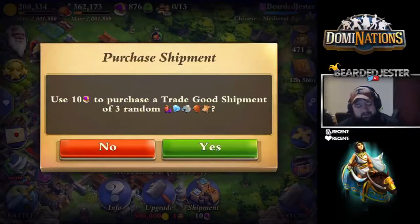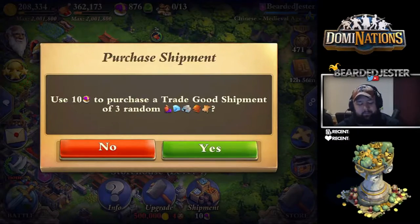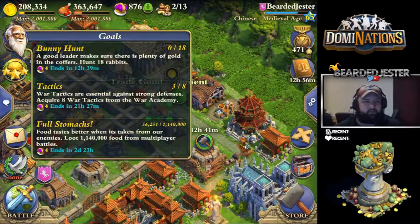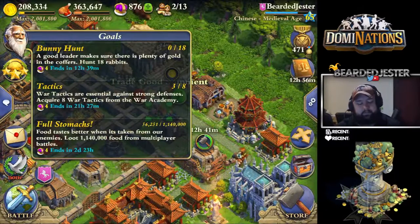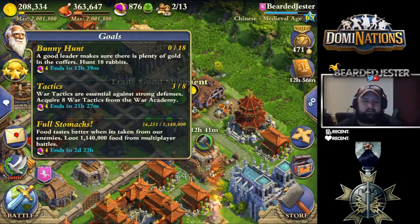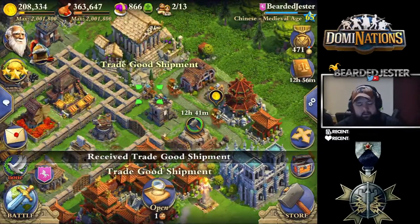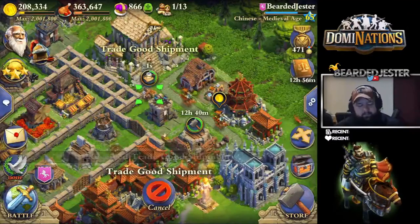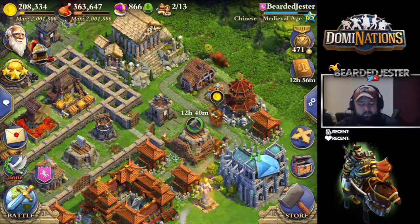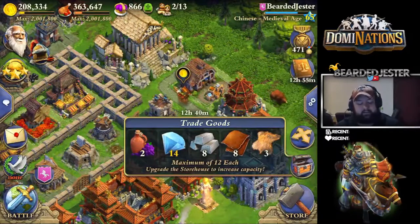Another effective way to do it is to use the storehouse. It does cost a little bit — 10 crowns for a shipment. You can complete two of these goals and have almost enough to do a trade good, so that's always going to be a great way. You can throw a little five dollars in crowns and easily get this as well. Do the trade good shipment, open it up — I got two diamonds and one metal. I actually got all the diamonds, which is great. I just leveled up my trade good store.